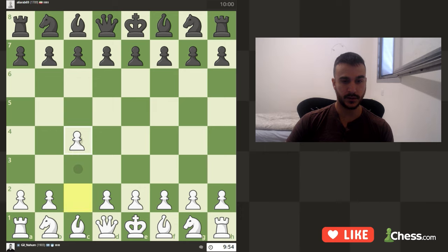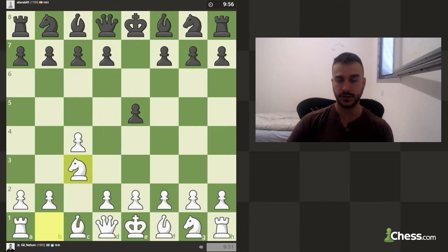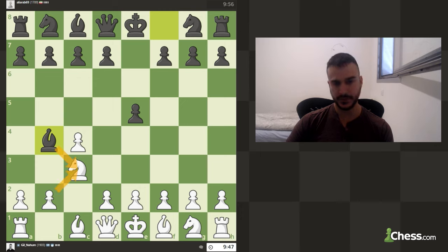We are playing white, let's go c4 — playing the English Opening. Now let's go with the knight to c3. Messing with our pawn structure is not really dangerous because taking with the c-pawn, with the b-pawn to the center, is always okay.